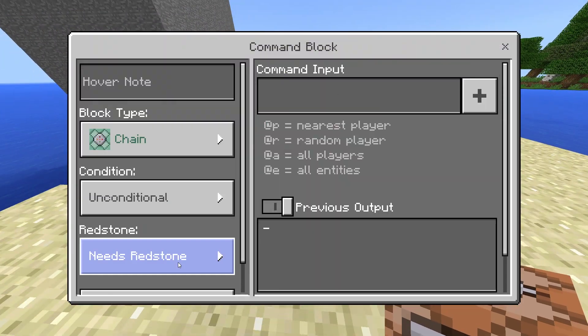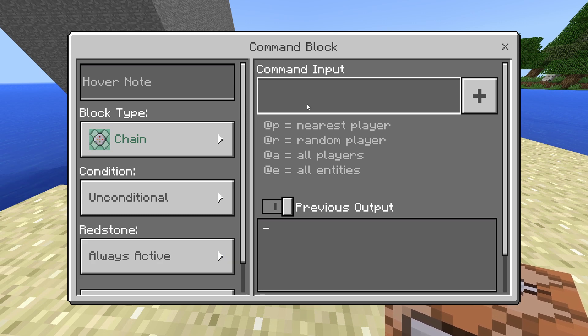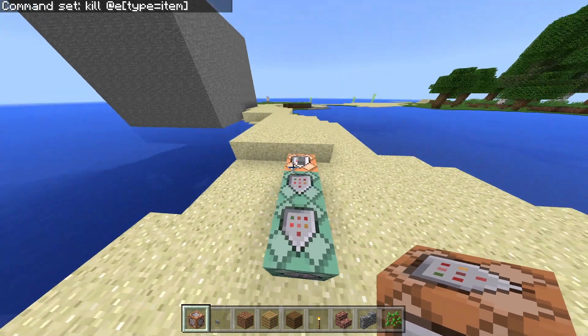And for the last one, it's for reducing the lag — Chain, Always Active — and you're gonna say kill @e type equals item. So if I push this button, it's gonna make a cuboid on top of me.